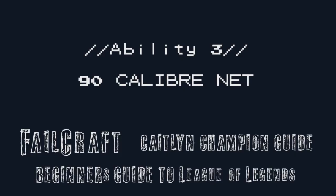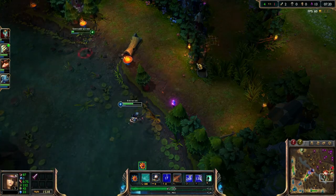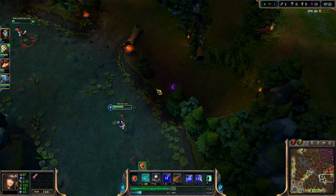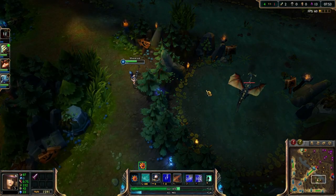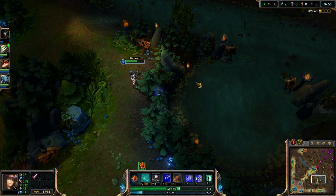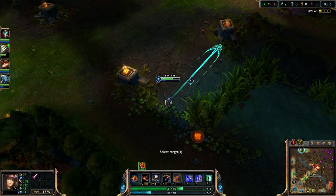Another common use of 90 Calibre Net is as a move forward or blink. If you're chasing an enemy who's just too far away, firing 90 Calibre Net and propelling yourself towards the enemy can often close the distance enough for a kill. And finally, on the more advanced side of things, 90 Calibre Net can be used to jump over some of the walls and environment pieces on the Fields of Justice. As we've mentioned, some of these can be a little tricky at first, so our top advice is try them in a bot game, not in a ranked game.